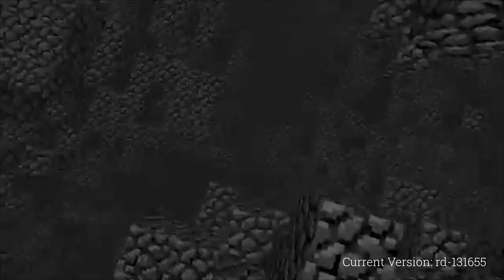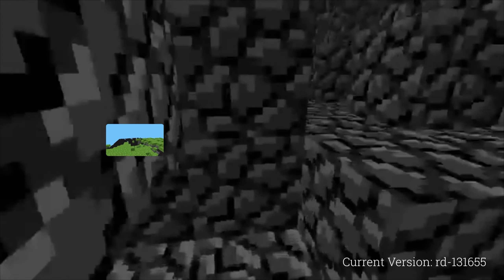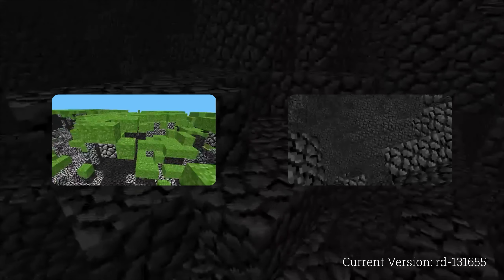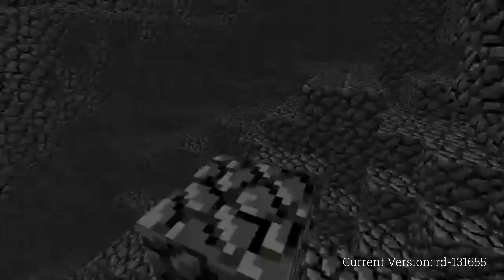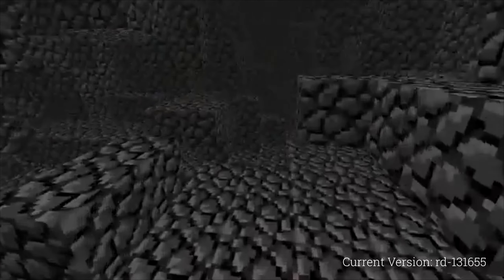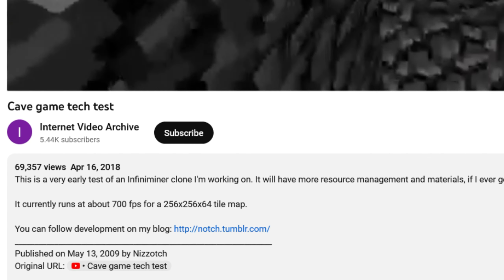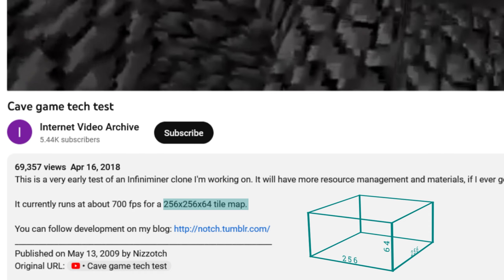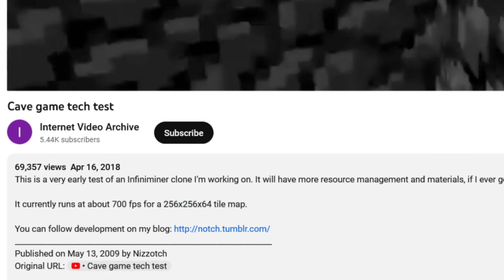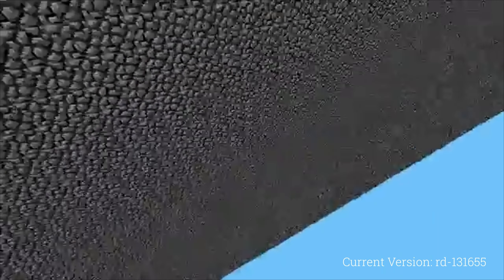In this version, one can clearly see that the terrain is quite uneven — torn even — with grass on the top and some sort of stone under it. Even in this version, at the absolute beginning of the game's development, the generation of the world utilized chunks. According to the description of this video, the maps at this point were 256 by 256 blocks, their height being 64 blocks. At the world's borders, one would fall into the void but not die.